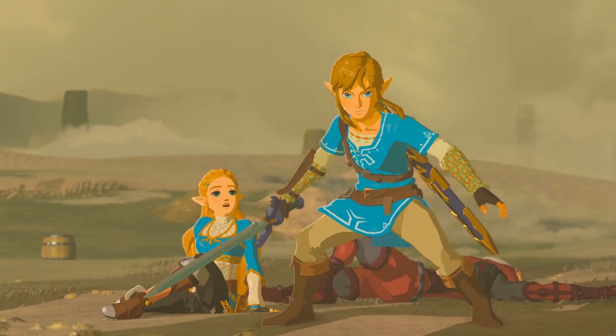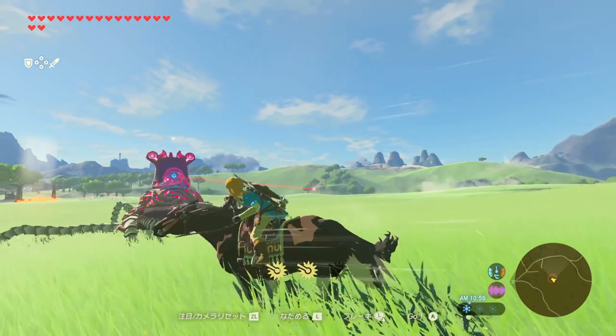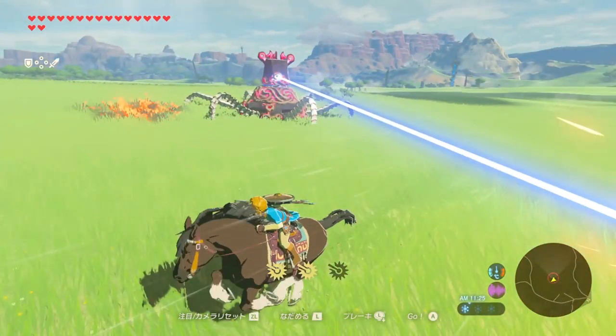Let's keep moving. Now we come to a side shot of Link from the same clip. This version of Link is definitely becoming my favorite — he looks so intense in this scene. Next we see another battle with a guardian with Link riding a horse. Again we see the 17 hearts; other than that there's nothing new here.